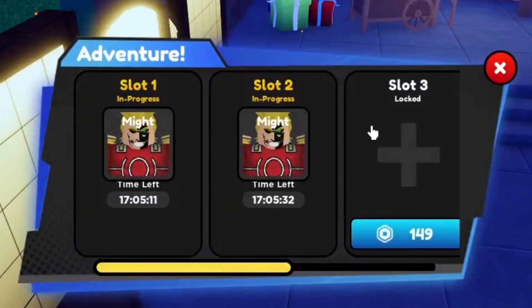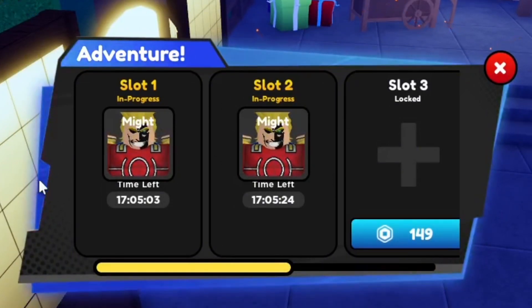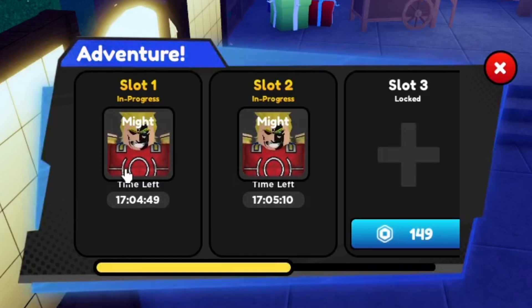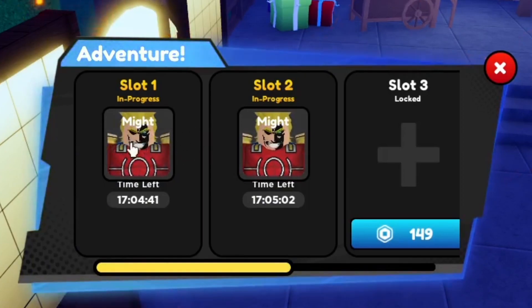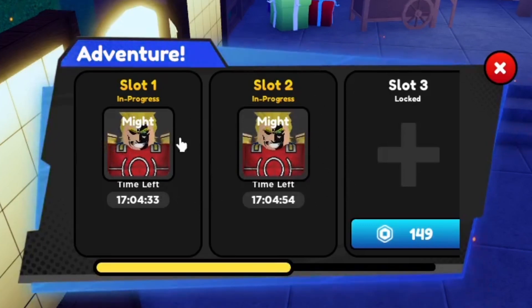Make sure to put your champions in adventures all the time — not the ones you use, just the others. The shiny gives like 12 million, non-shiny mythicals give around 10 million. My shiny one's level 30 and gives about 13 million.